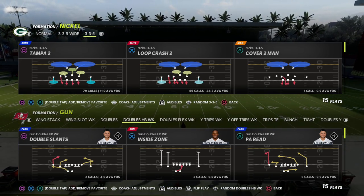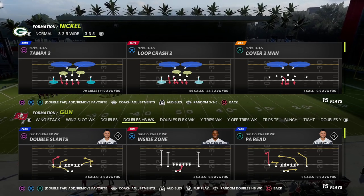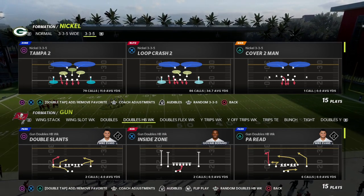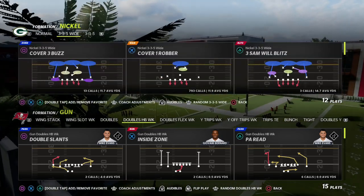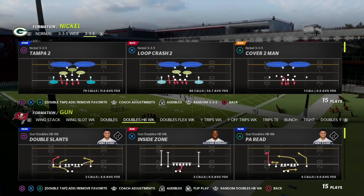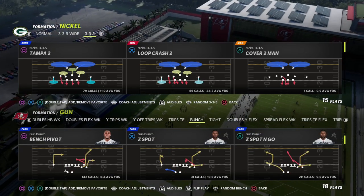We're going to start today with the easiest blitz in Madden 22 to run, and that is the Nickel 335 Wide. I'm going to show you how to set this blitz up and two different ways to run it. Both can be very effective — one is really good for Trips Tight In, and the other I think is pretty good for a Bunch formation.